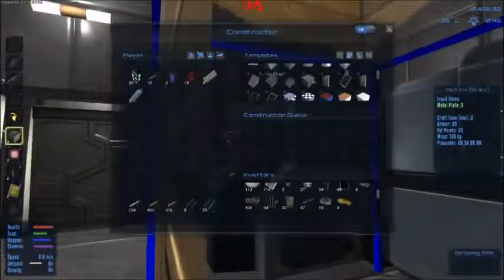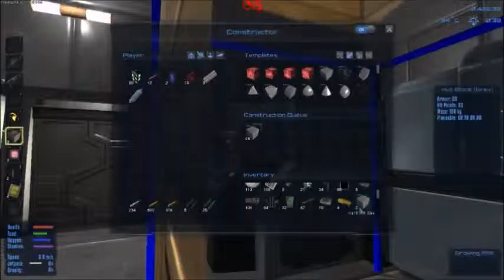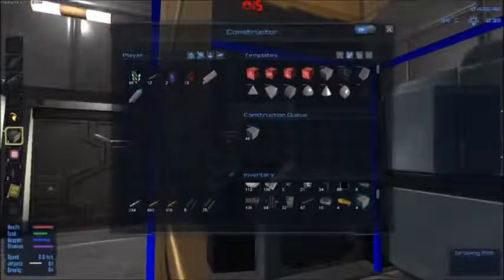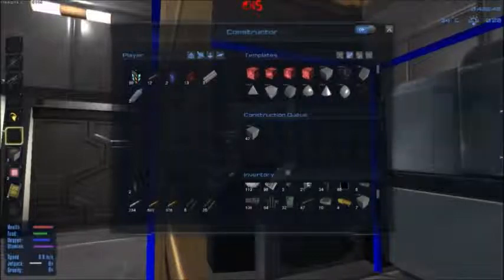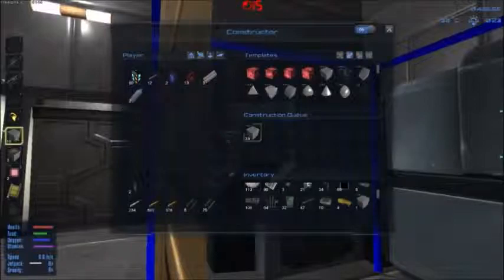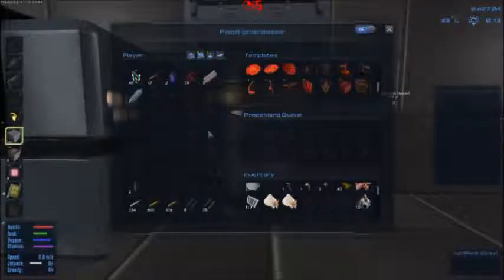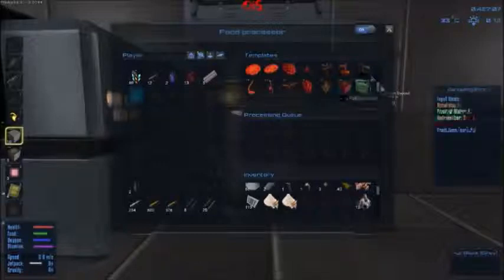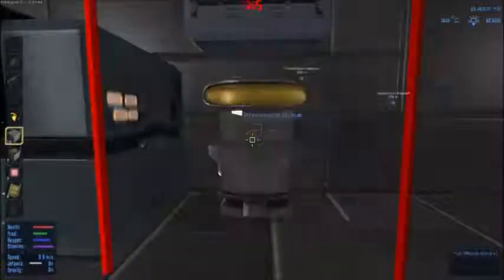Let's make some blocks - we'll make 50 of them and get those going. And move these down a little bit here. And we'll just put these here. Yeah, food has a perish timer, so we might as well get those done so they don't go bad on us.